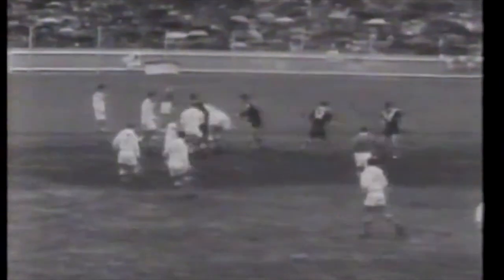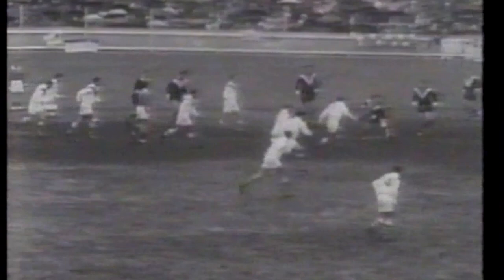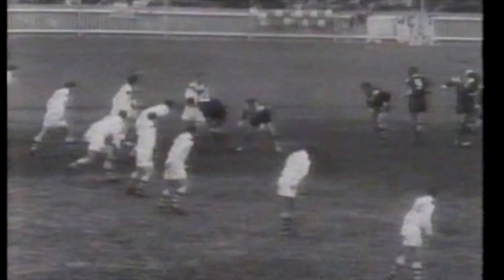Western Suburbs needs the ball, and the rain is beating down as the match starts. Jack Gibson inside gets the ball outfield to Kelly, and Kelly is dragged along the ground by Kevin Ryan. Someone shoots the ball wide to Kevin Smythe, and Smythe moves infield for Western Suburbs, as the crowd awaits the first electrifying movement of the match.